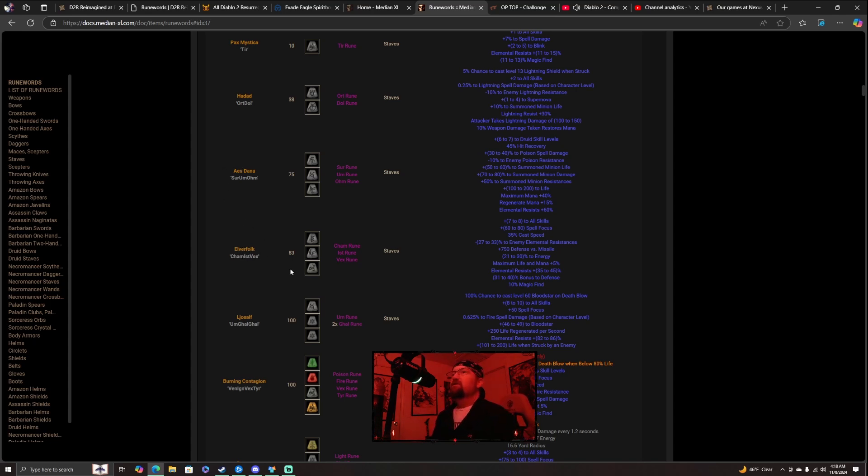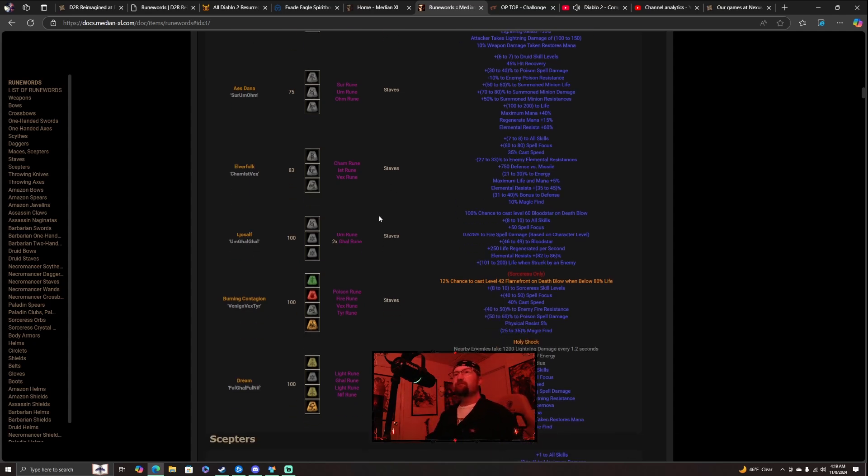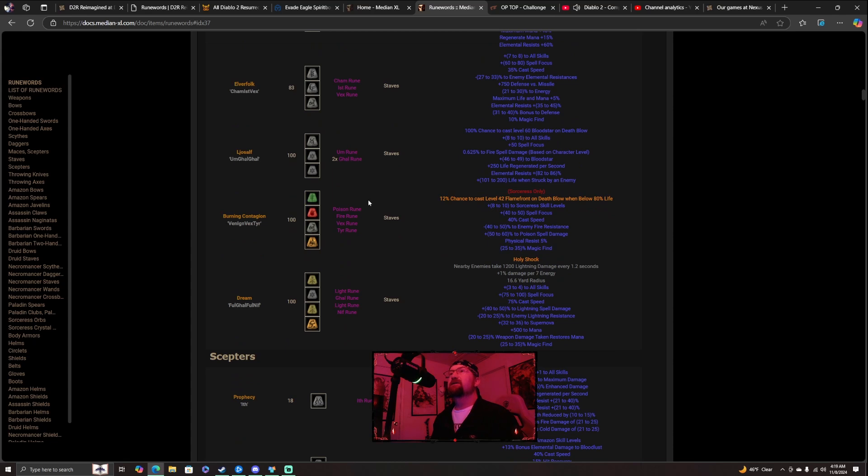Next is Elverfolk. To make this you need a Cham rune, an Ist rune, and a Vex rune — not that hard to find. This gives you 7-8 to all skills, 60-80 to spell focus, 35% cast speed, negative 27-33% to enemy elemental resistances, 750 defense versus missiles, 21-30% to energy, maximum life and mana plus 5%, elemental resist 35-45%, 31-40% bonus to defense, and 10% magic find. I love that 7-8 to all skills.